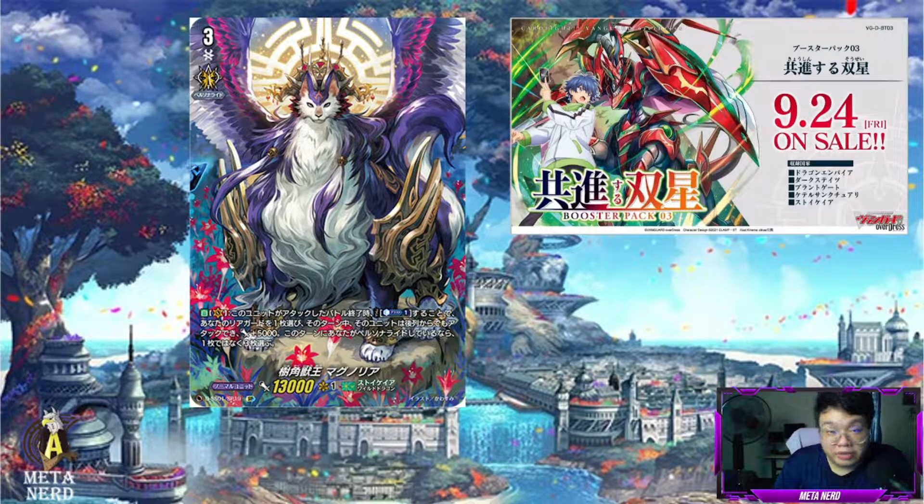Greetings YouTube, welcome back to the MetaNerd channel. I'm Marcus, bringing you another video for Cardfight Vanguard Overdress. In this video, we're going to go through the DBT03 support cards for the Ice Cream Fox himself, Magnolia. Magnolia for this set does not really receive a lot of support because most of their support goes to Zorga as well as the new Flagburg, but Magnolia does receive some support that actually boosts all support cards. Let's get started.